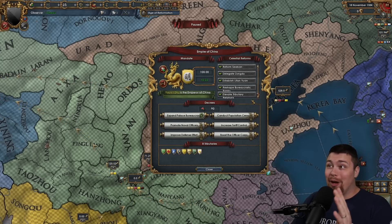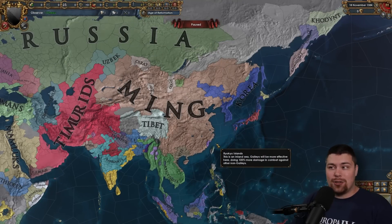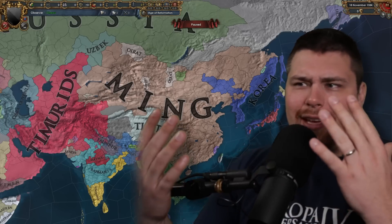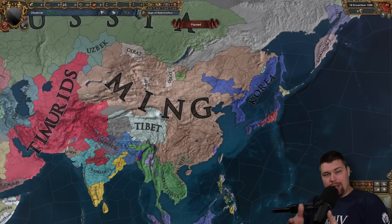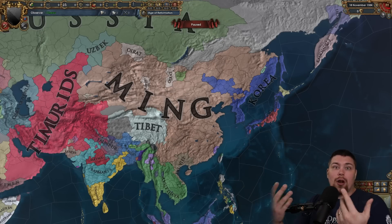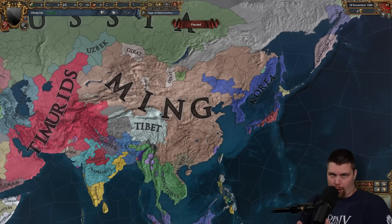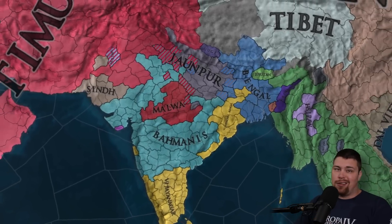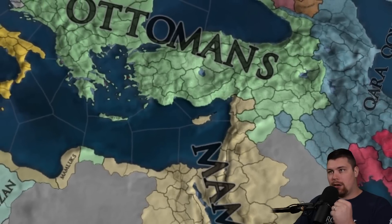What a comeback — a fully reformed Empire of China with Ming looking very strong, almost fully integrated their subjects, and rocking 900 ducats per month in trade. When I think about the industrial revolution I think about England, but you could consider this Ming's own industrial revolution — they brought out all the coal, and boy is coal good for business. They have no food, no grain, no fish — just coal. Timurids still going strong, India still struggling to consolidate.